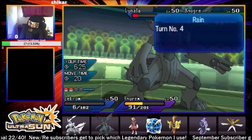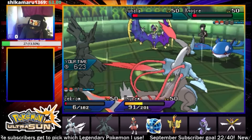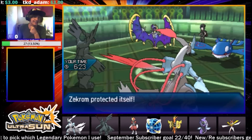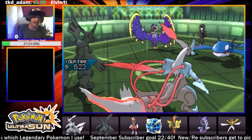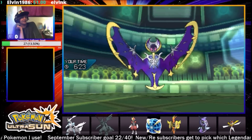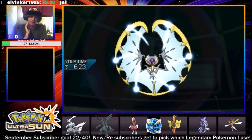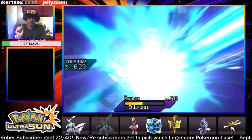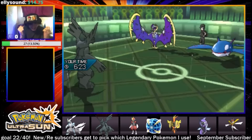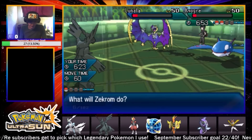Ice Beam blocked by Zekrom's Protect. Please be faster, Kyurem - no, Lunala is still faster! We're going to get KO'd. We lost. I do not know what is up with that Lunala set.